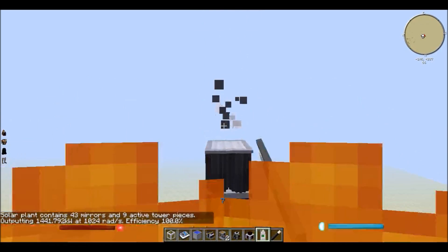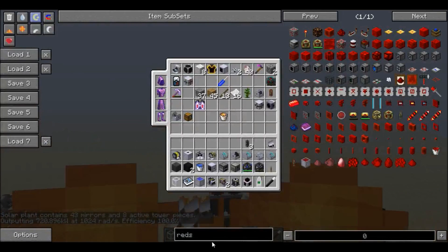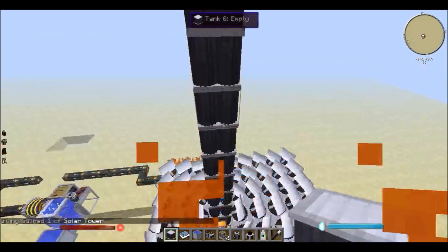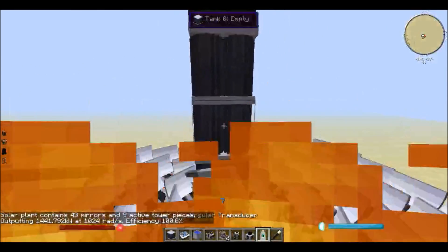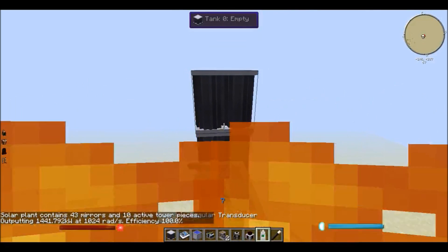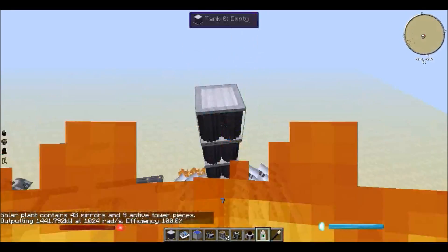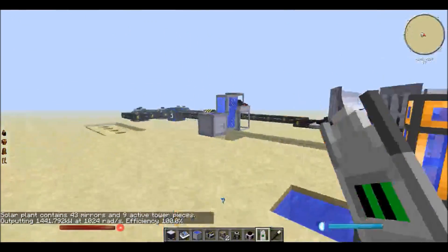If I go up here and destroy one of these guys you can see it went down, so if I just take a solar tower and put it on top of that guy I should go back to what I was before. Oh yeah, if you get in line with the mirrors you get set on fire — that's always a bad thing. 1441. Now if I put another one there it doesn't go up any higher, so nine is the optimum number.